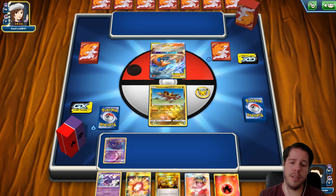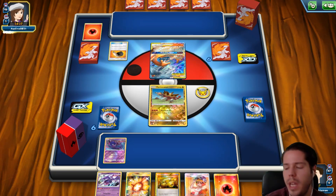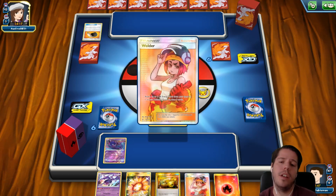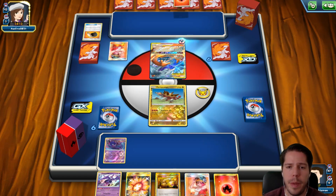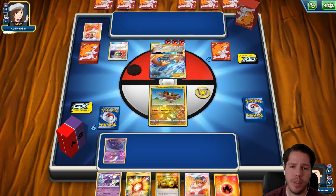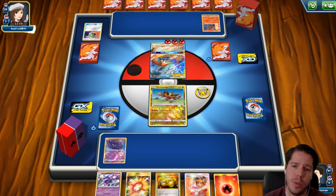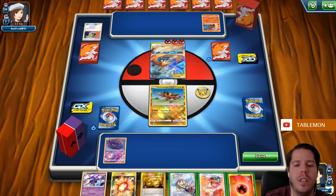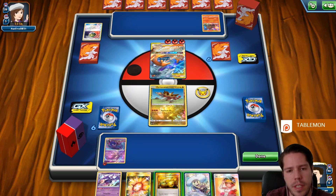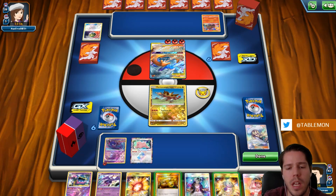We're up against Regisard, which is a matchup that might be favorable for us. We'll probably see a Fire Flint and a Welder. I won't be going to Madison unfortunately — I was planning on it, but I'm pretty tired of all the travel. I'm happy to take a break until NAIC. Two big tournaments to play for still — NAIC and Worlds. My goal is to win both of them, so I'll keep preparing. With no more travel I should have way more time to make videos and stream.